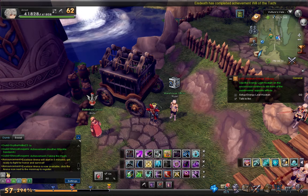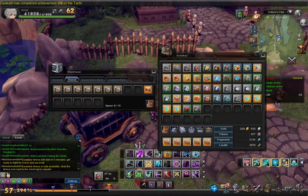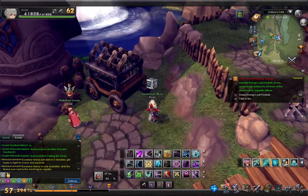what you're going to need is this set, the Wise Masters, and you can get them in Vulture's Veil. These are the formulas for the Wise Masters set.